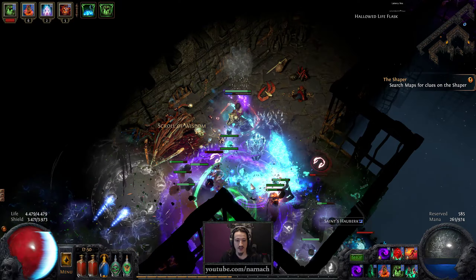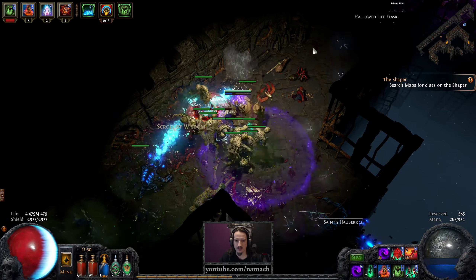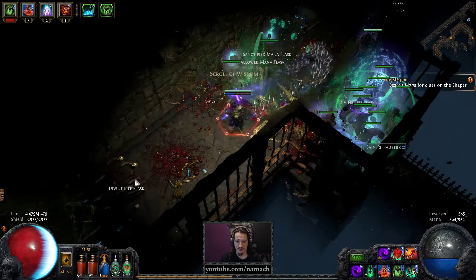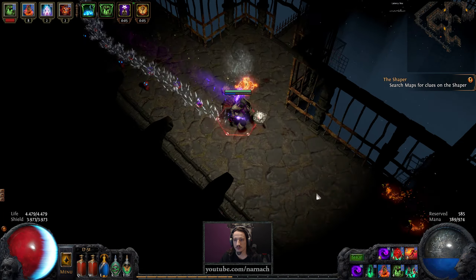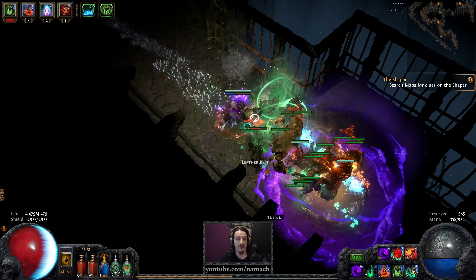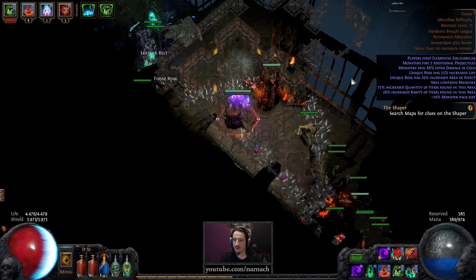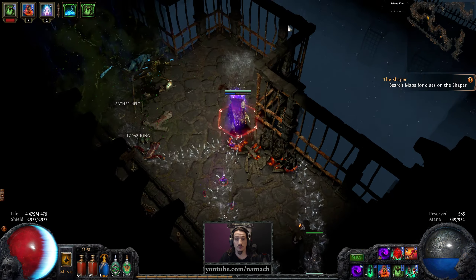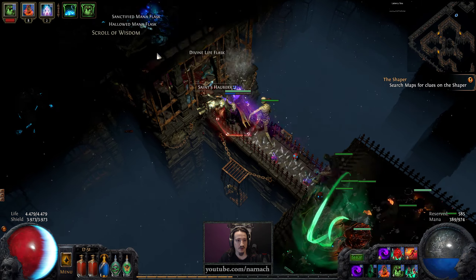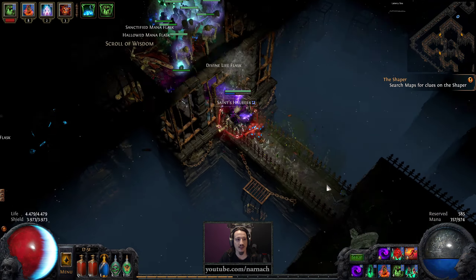We keep getting flanked — attacked from ahead and from the flank. Eventually they're gonna run out on one of the two sides. These are simply just skeletons for a bit of a change. Didn't have increased monster variety. There are still more of those phantoms and a Voidbearer. Eventually they clear out and we move on.